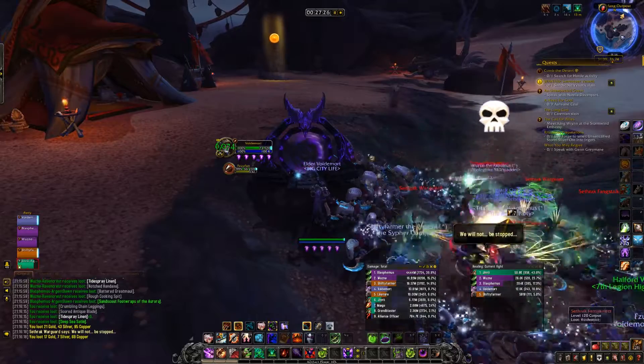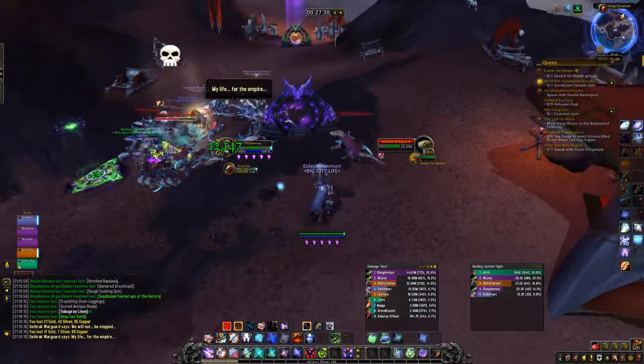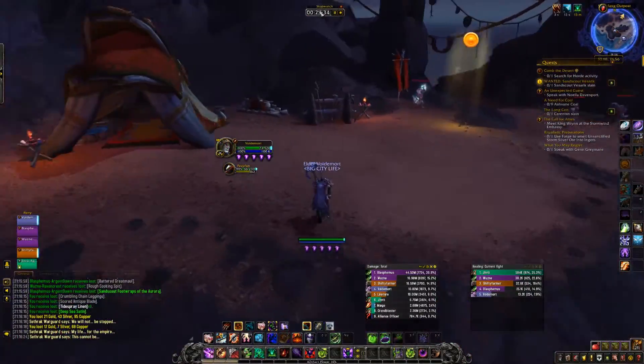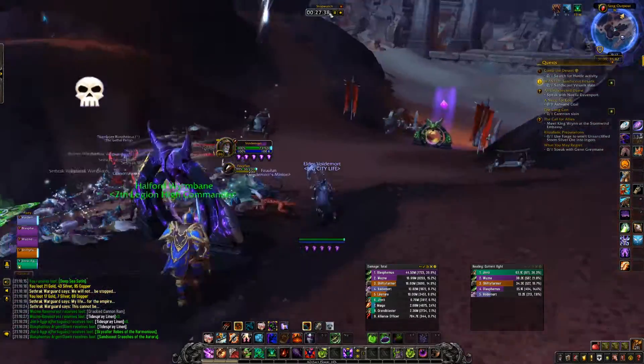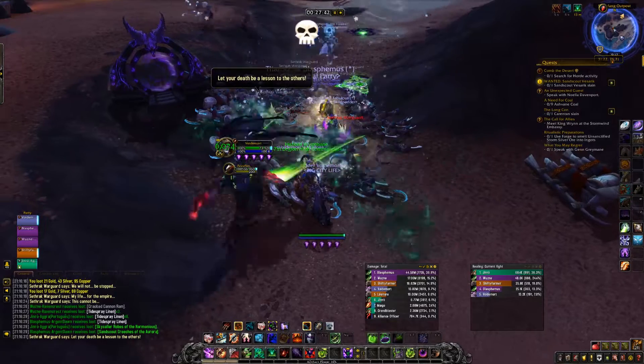Each of the mobs you kill in these farms — like every single farm on Zandalar — has humanoids. If you're a tailor you're gonna loot extra cloth from the humanoids, which you can then turn into 300 item level gear, or it can proc 310 and be worth even more. You can also sell the cloth on the Auction House for pure profit.